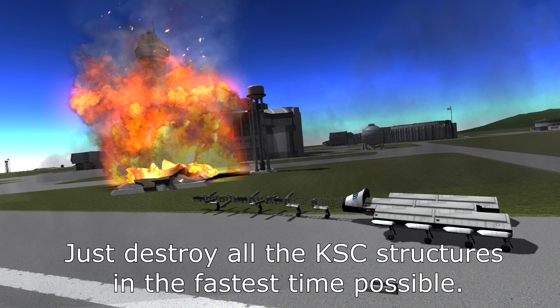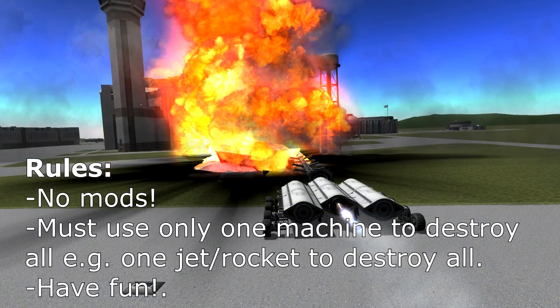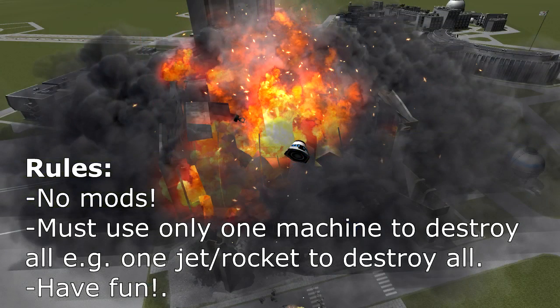The rules are quite simple — just no mods, because there are some mods where you could possibly destroy all the KSC in just one shot, so that's why there's no mods. Here's another rule: you can only use one jet or rocket to destroy all the buildings. So you can't just make a rocket, launch it, destroy a building, and then launch another one to destroy another building. No, you have to do it in one shot. That's the rule.